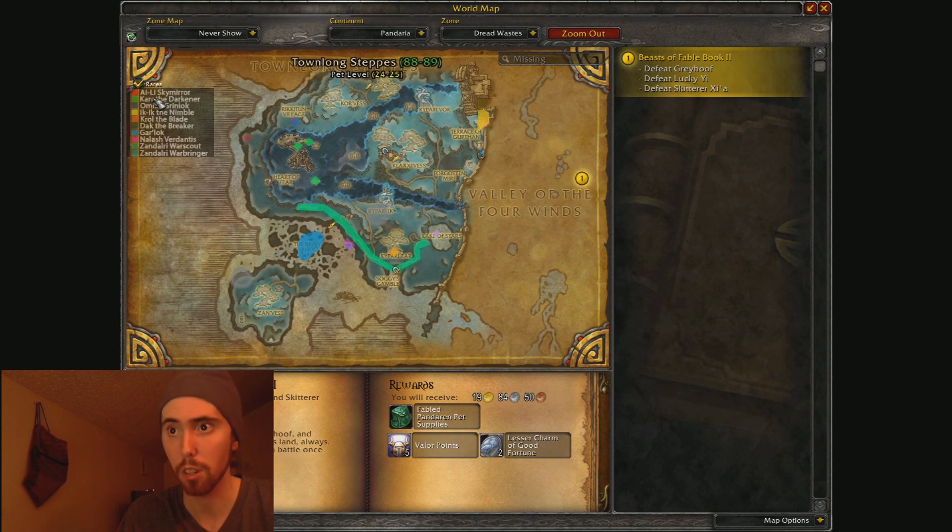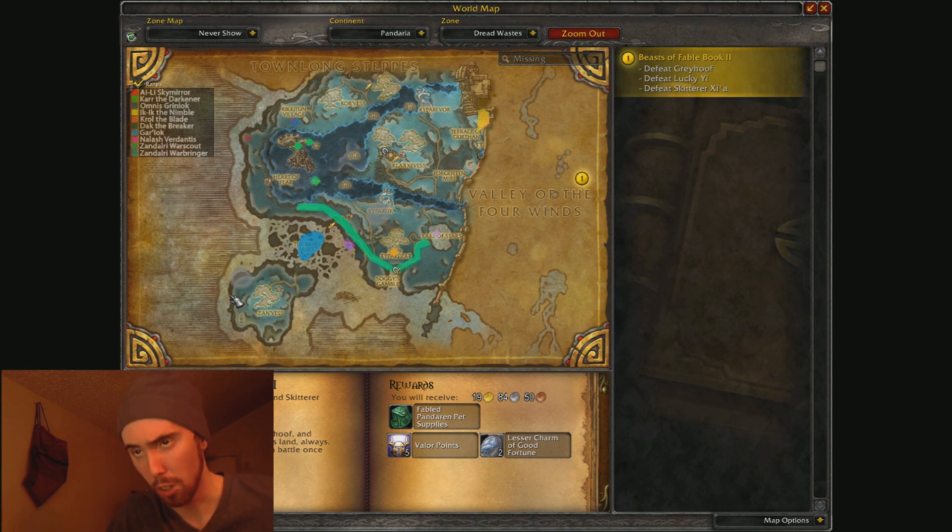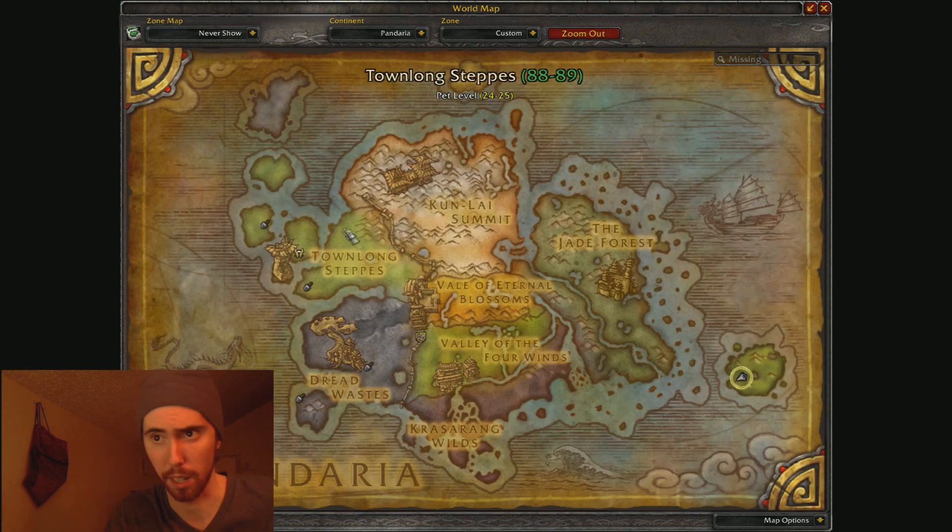It'll show, like, this green one in here is the War Scout, and the darker one I guess is the Warbringer. I think they're overlapped or something like that because they have two different add-ons, so it causes a little bit of confusion, but I kind of know where everything is anyway.